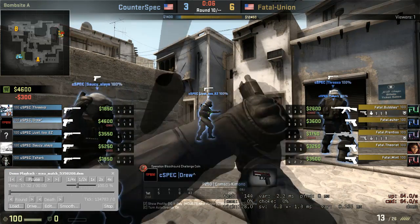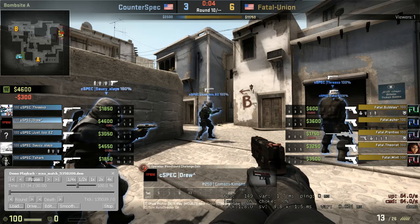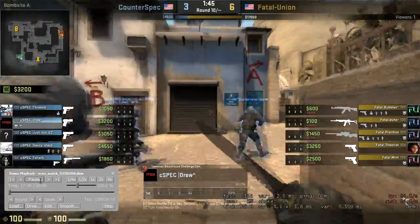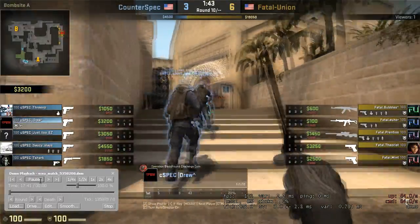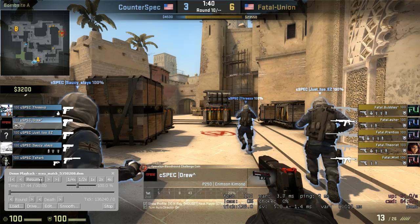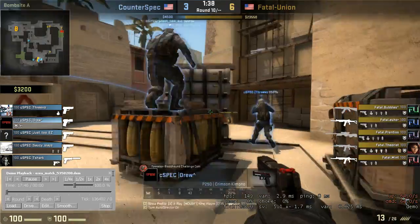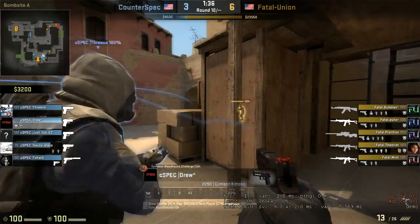We're on another eco round. You guys have got to work on your eco rounds and managing your economy well. Buying head armor on an eco is a huge waste of time — the AK is a one-shot kill. There's no point. You guys don't know exactly what their money's at right now, but head armor is kind of useless. Having a kit is nice — one of you guys should have a kit. And T-Shark has a taser, which I don't really recommend. He actually pulls off a crazy taser play later in the match, but it's still not an effective use of income.